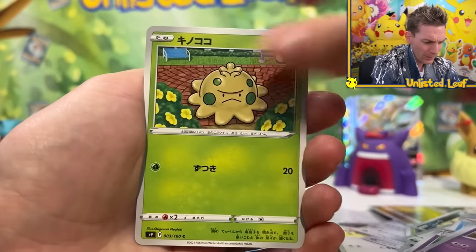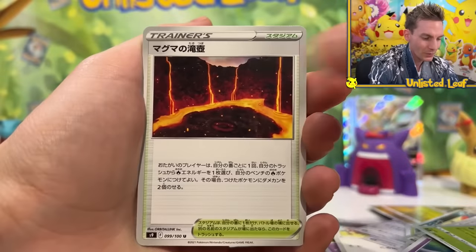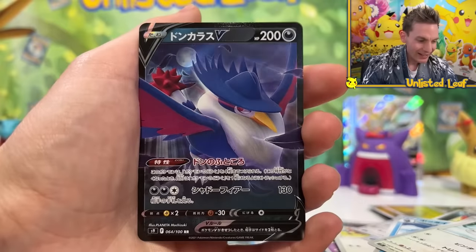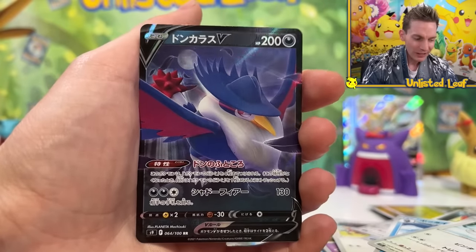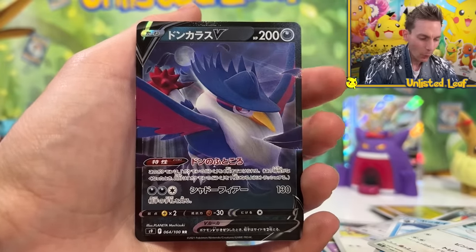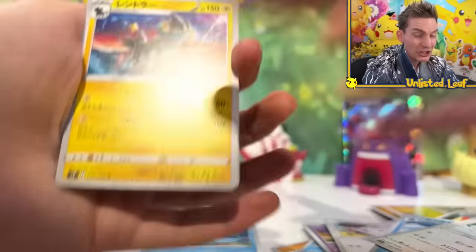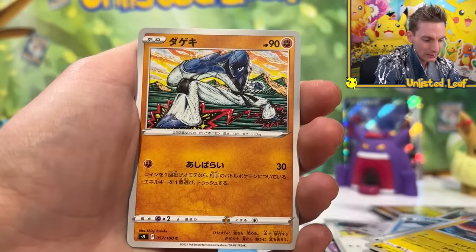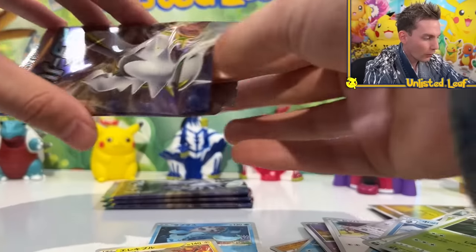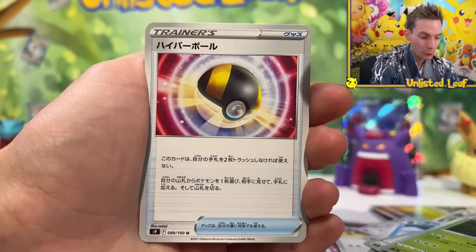Clefable, Breloom — which probably means Flygon's in the set if Breloom's there. Shroomish as well. There's a lot of cool Pokemon in this thing and it's 100 cards big. Conkeldurr rocking up in this set looking good as a V-card. Ratios are on point — not too bad, but not great, so they can feel good when you get a good pull. We are on the final five. The thing with Japanese packs having only five cards each is they fly really, really quickly.